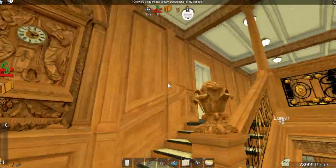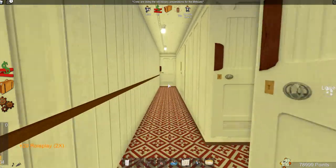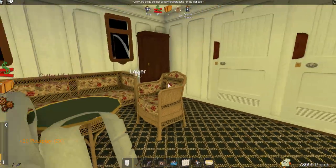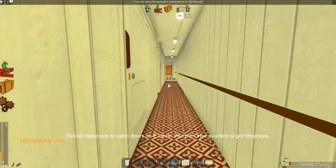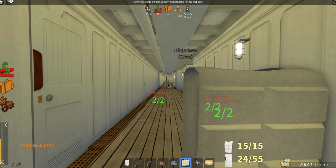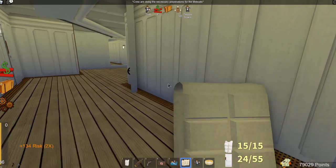We are now back up on A deck and boat deck down this hallway. We just walk into this room and we get the life jackets. If you look closely, you can see that Scotland Road is actually going underwater. So we've got to be quick about this. We've got 15 life jackets.